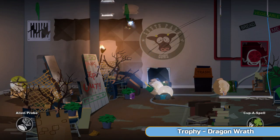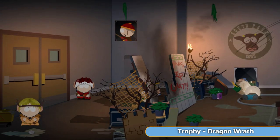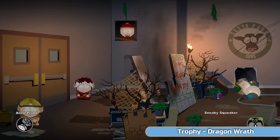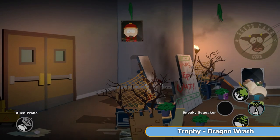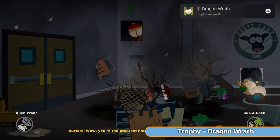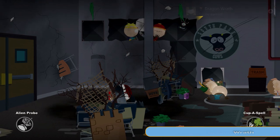So we've got to go up here to do that. If the orange one is stood underneath, that will hit him on the head and knock him out — you don't want to do that. What you want to do is use a Sneaky Squeaker, get all three of them to group there, and then use Copper Spell to blow all three of them up at once to get the Dragon's Wrath trophy.